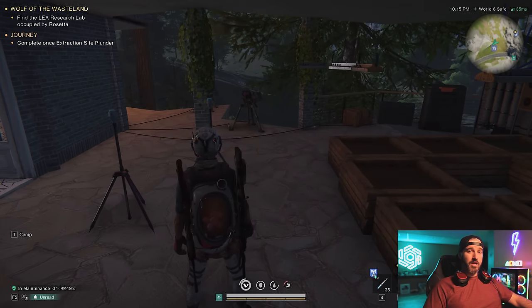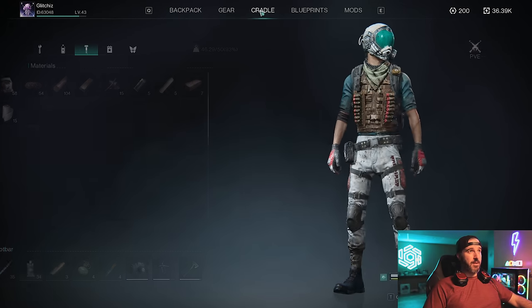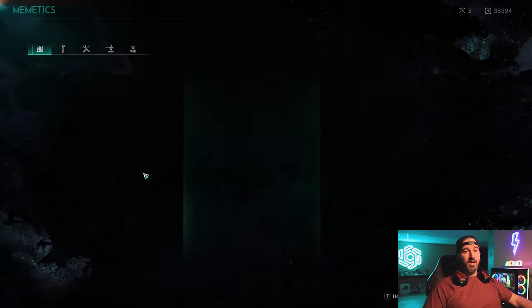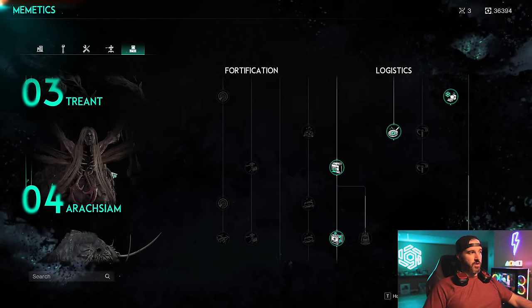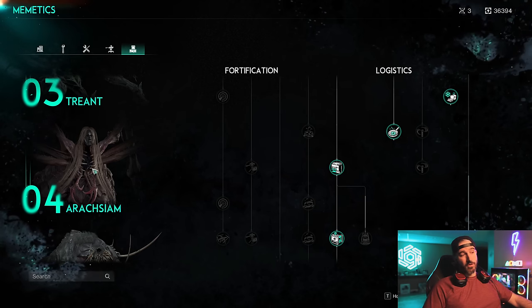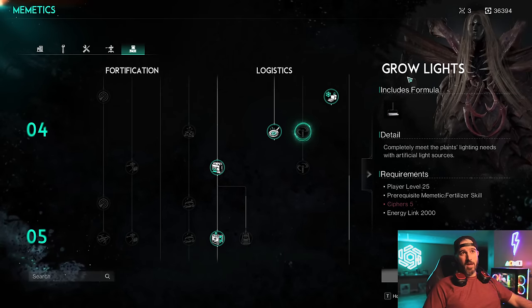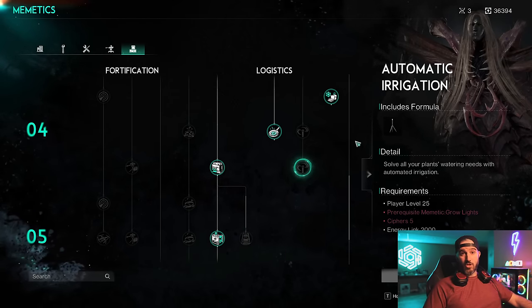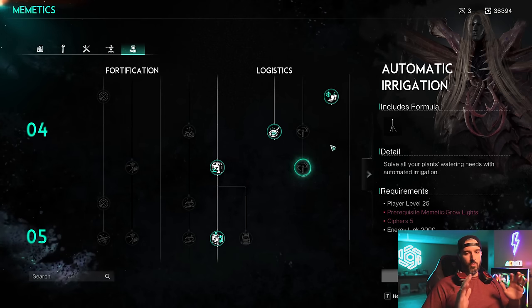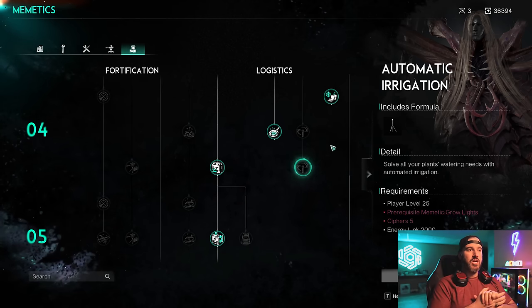I wouldn't recommend even bothering with a farm until you've at least taken out the third boss — the spider boss — which allows you to unlock in the memetics tab tree the ability to make irrigation systems and grow lights. If you go under fortifications after the Araxium, it's tier four but it's the third boss you face. Going down you'll notice you can now make grow lights and a sprinkler irrigation system to automate your farming.